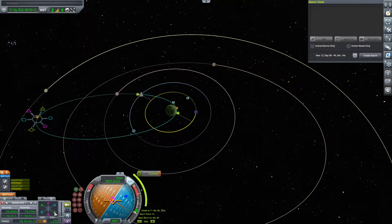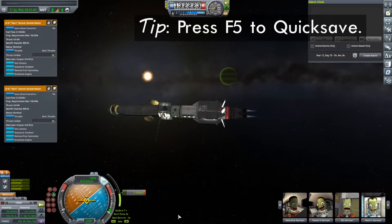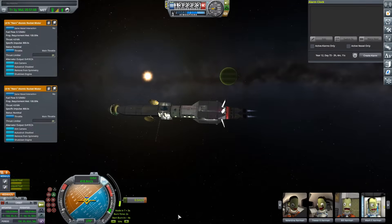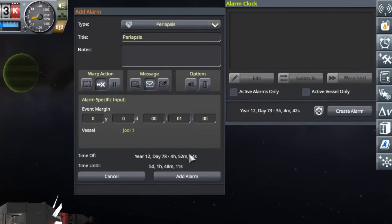Let's go with 180 kilometers — so that's 20 kilometers into Joule's atmosphere. Whether this ship can actually withstand that or not I have no idea, so we are absolutely 100% going to quick save at this point. There we go — 180.05 kilometers into the atmosphere. Let's set up an alarm for our periapsis; right now it's giving us a one-minute warning and I don't think that's good enough, so let's say 20 minutes of warning.